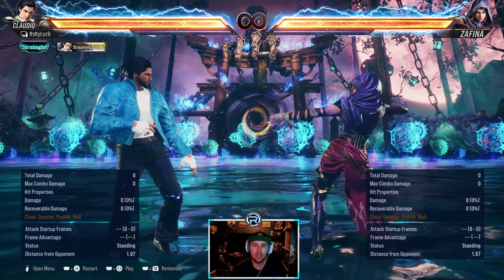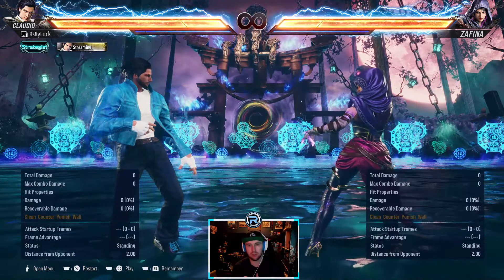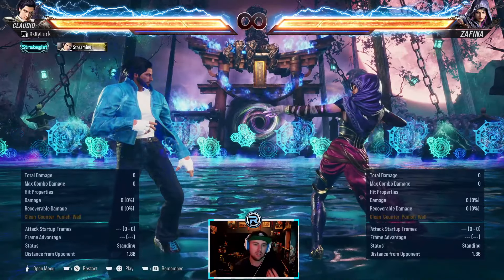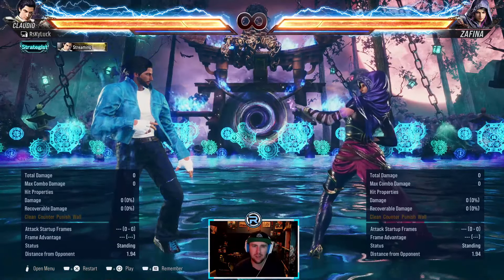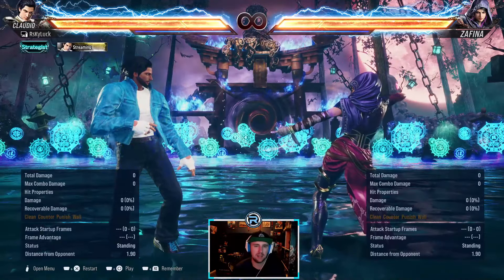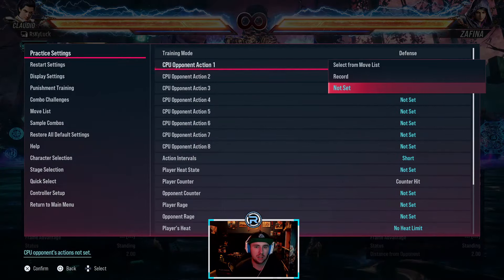What's good everybody, hope you're doing well. This is a series where we lab certain characters to see what strings are duckable, punishable, sidesteppable, or anything like that. Today we have Zafina. I played a lot of Zafina in Tekken 7 but haven't touched her in Tekken 8, so if there's stuff similar to Tekken 7 it should help. Let's get into it.